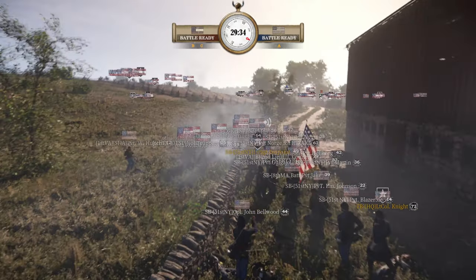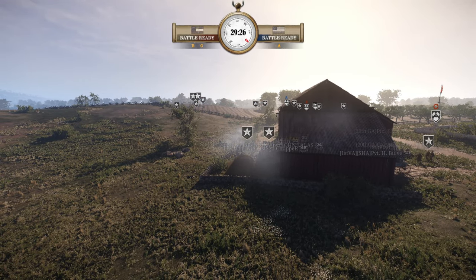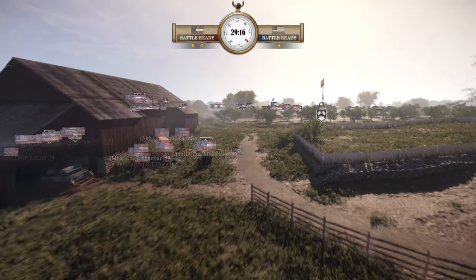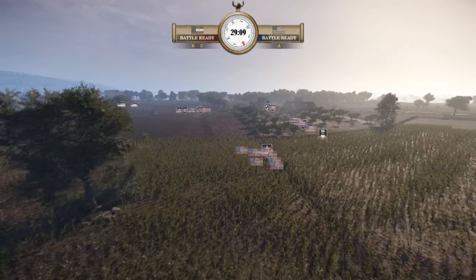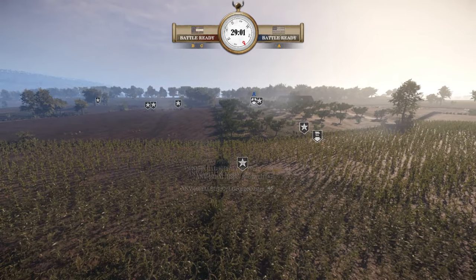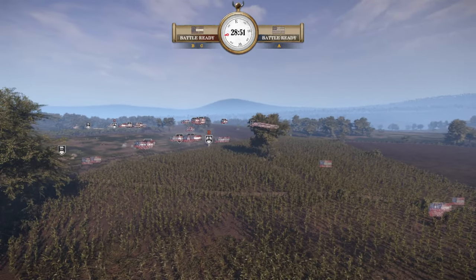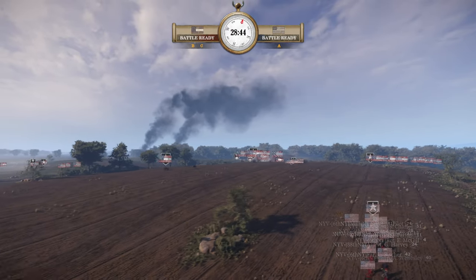Tickets are ever so slightly in favor of the CSA and with the way conquest works, it's just going to get worse for the Union — the manpower decline will just continue through attrition. Max Fierce looks to possibly move towards A point, or at least delay the Union from moving off A — keep them busy, that's how you win these conquest maps. Parker with New York is leading his regiment up to that Confederate artillery position again. That's a really key position for the Union to keep.